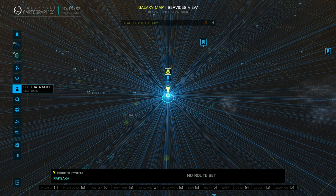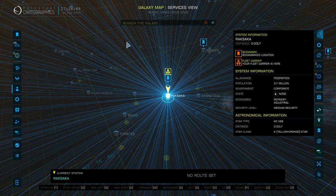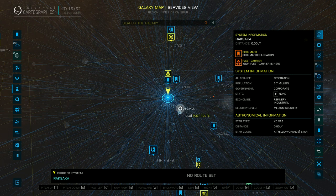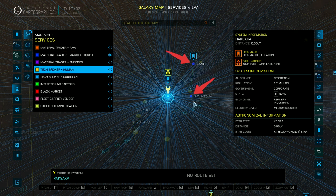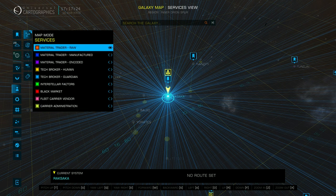The easiest way to get these materials is to trade other materials you have. There are three traders — raw, manufactured, and encoded. This is how you find them using the galaxy map. Raw traders will show as orange, manufactured traders will show as dark blue — you will need manufactured traders to get the heatsink materials — and encoded traders will show as purple. What we will be using for most of our materials is the raw material trader. As it happens, I'm already in Raxaca, which has a raw trader. Let me demonstrate how we use them to trade materials.